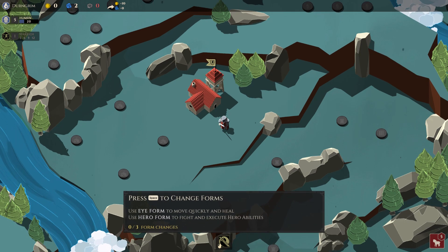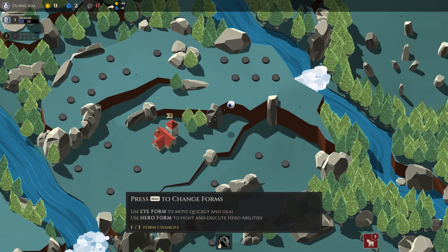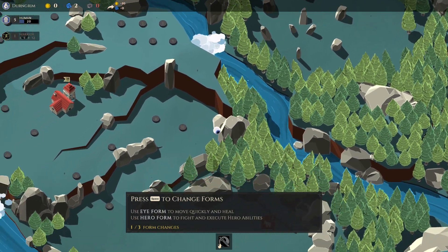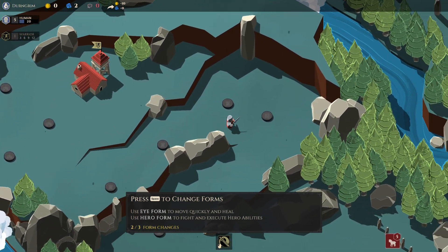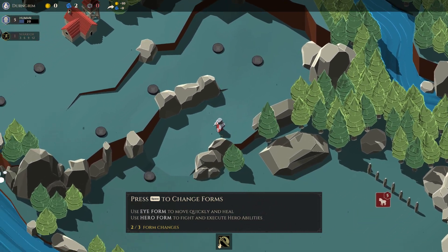I don't know what else feels like Thronefall but we need to go through. We can use space to get to our eyeball. Looks like there's a waterfall there. We have bad guys coming from down here. Yeah, this is very similar to Thronefall, at least in how this all initially looks. So can I do anything with this? Doesn't look like it.